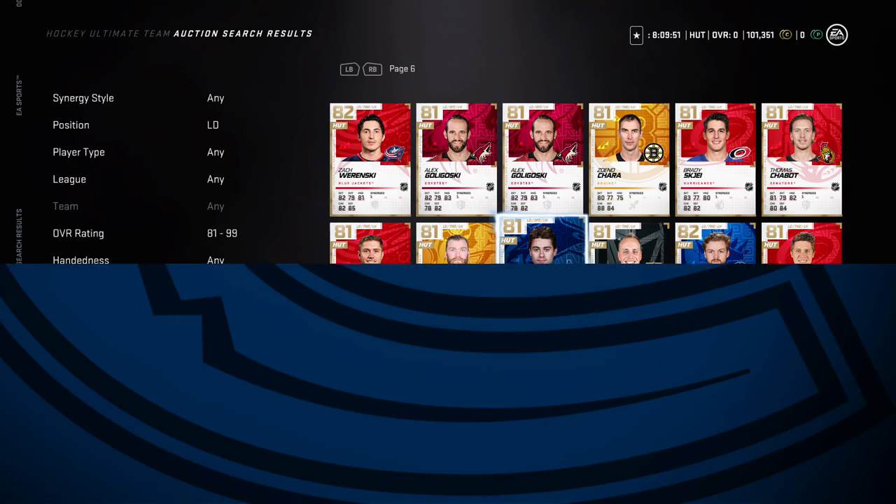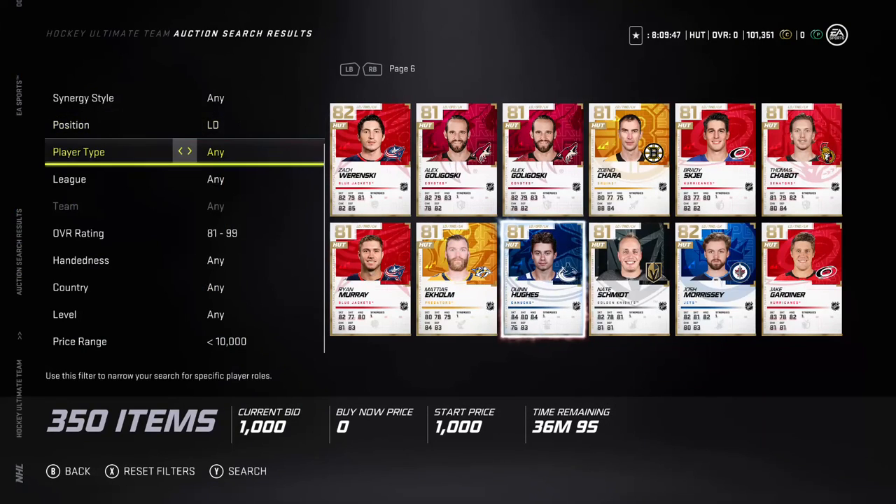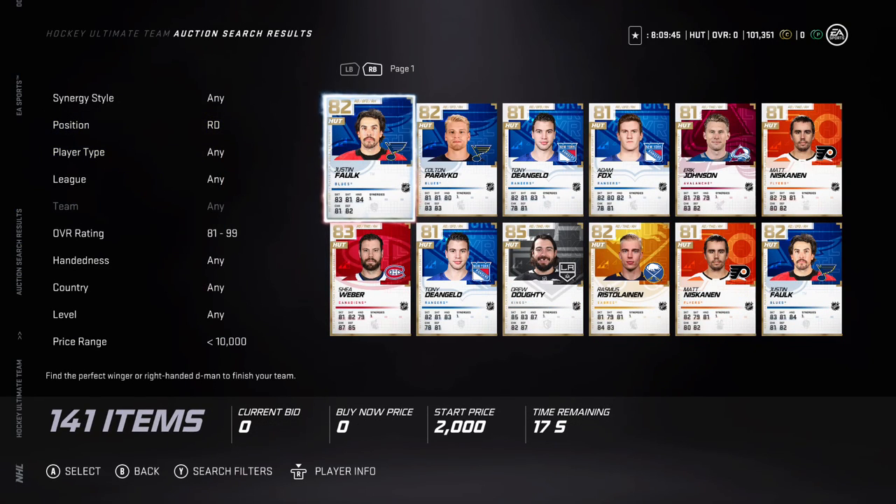There's no chance you get a blood card for under 10k, but if you do, that's a very good option. Justin Falk looks like the best.